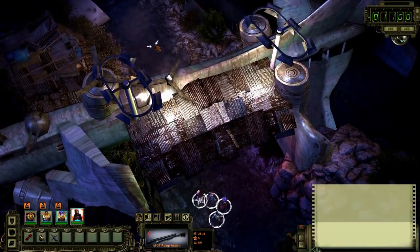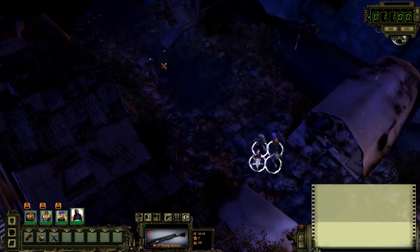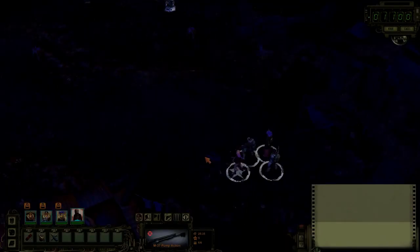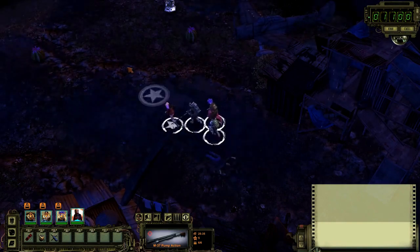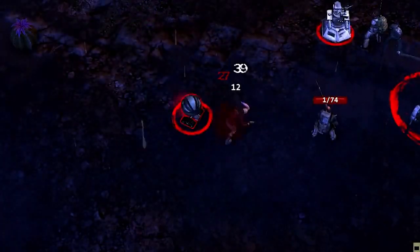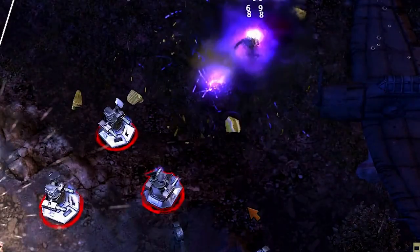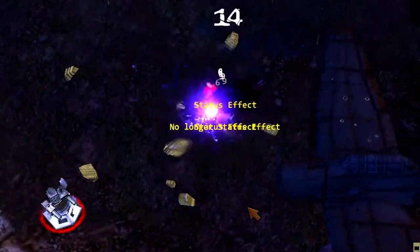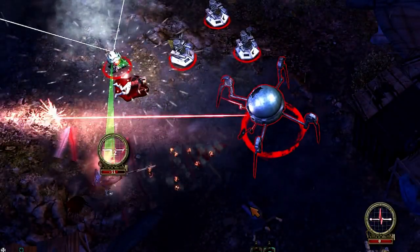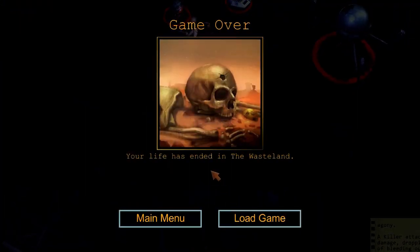Our squad arrives in the town of DeMonta, far to the east of Ranger Citadel. We're looking to commission a radio tower to help broadcast our message of hope and security across the waste. As we get into town, something doesn't feel right. Our rangers aren't prepared for what they're about to face — this might not go well. I guess we're gonna need some more recruits. Let's take a look and see how the right squad could have survived this onslaught.